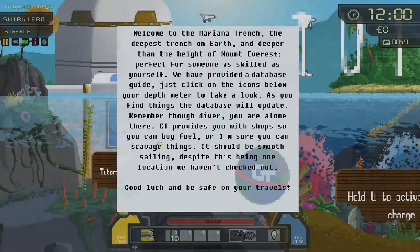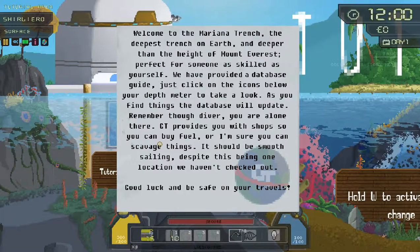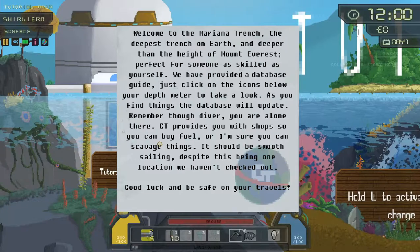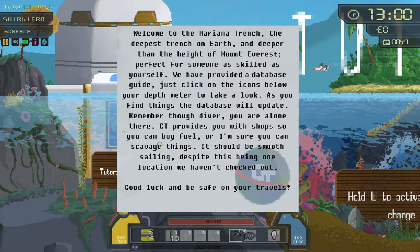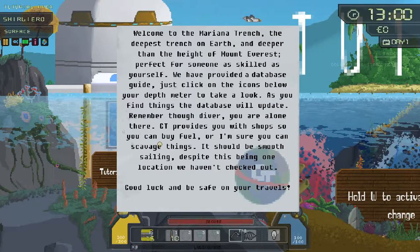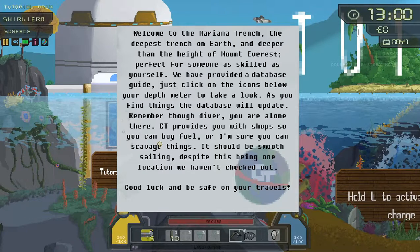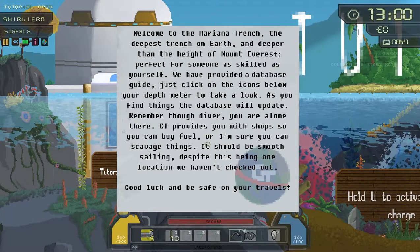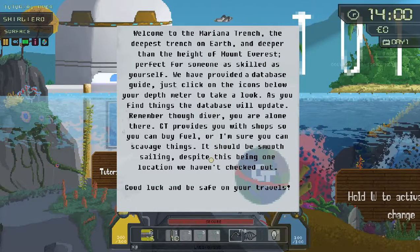'Welcome to the Mariana Trench — the deepest trench on Earth and deeper than the height of Mount Everest. For someone as skilled as yourself, we've provided a database guide. Just click on the icons below your depth meter. As you find things, the database will update. Remember, diver, you are alone. GT provides you with ships so you can buy fuel, or you can scavenge things. It should be smooth sailing. Good luck and safe travels.'